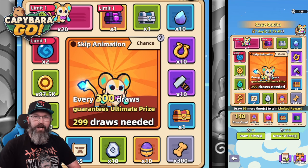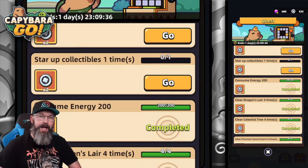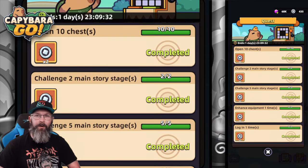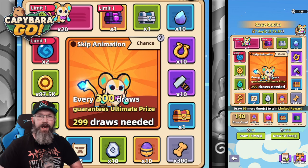If you didn't know, they nerfed a whole bunch of these quests so they're a ton easier to get now, and we can actually get a lot more of these lucky silver coins — 35 in total. But at 300 pulls a piece, that might not be enough for you.